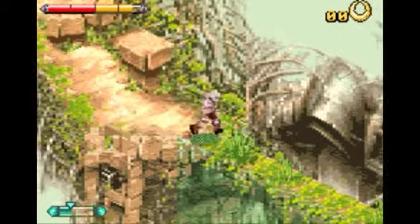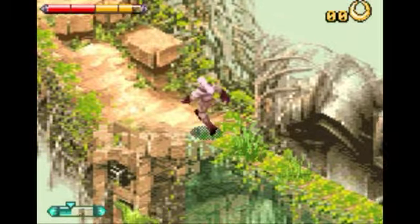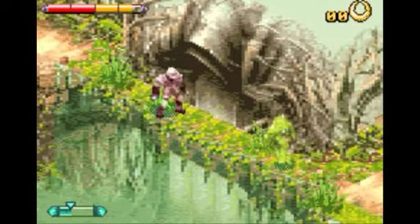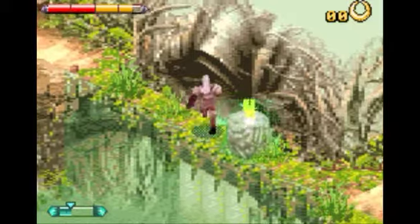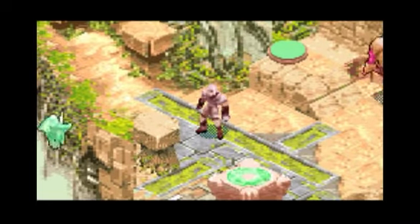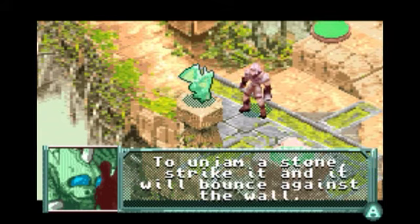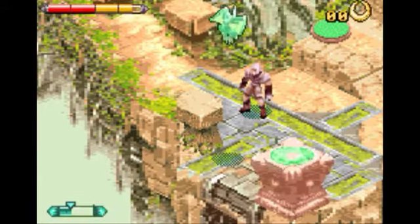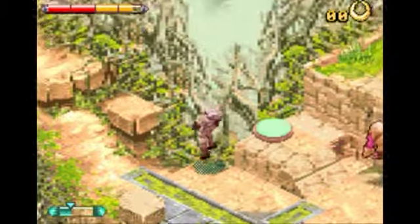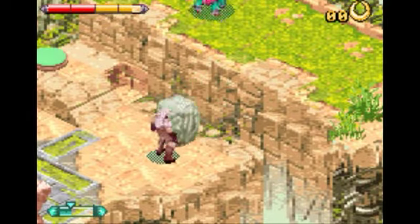I actually jumped off the side there — it is pretty hard to see. Watch out for these types of enemies because they have an electric attack when you attack them. The enemy has like a shock force field that can damage you. It's kind of grainy for the Game Boy Advance, so it's hard to see where to land. Platforming wise it's pretty difficult because not everything is meant to be stepped on, so it's kind of difficult to find what needs to be touched.